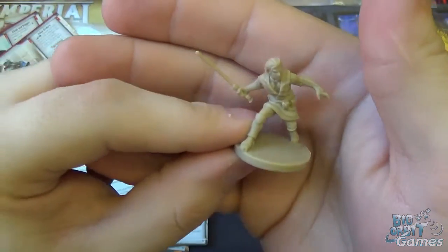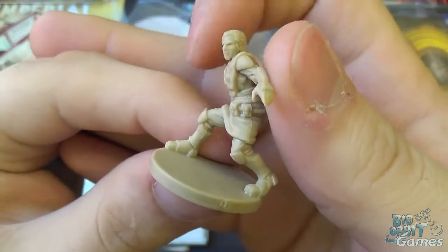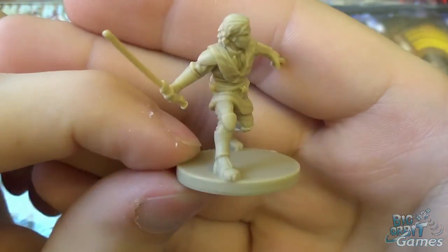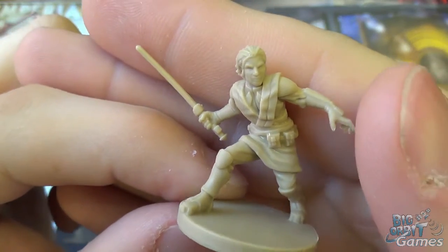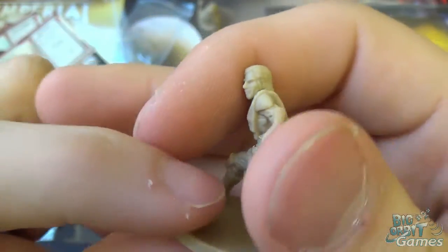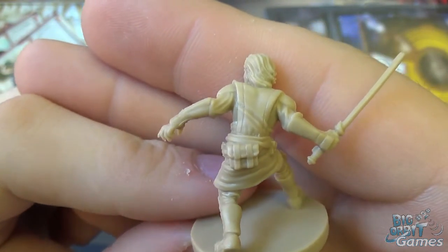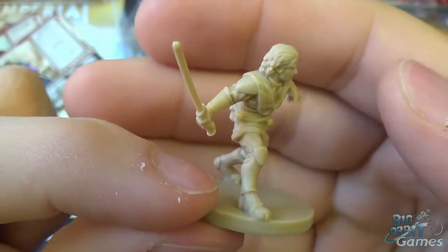And we have Davith, who's in a very dynamic pose — very cool looking. As befitting of a Jedi, he should look pretty cool and he does here. I think he looks really nice. You can see his little pouches and stuff — again, a good amount of detailing on the clothes. I think it's a really nice model.